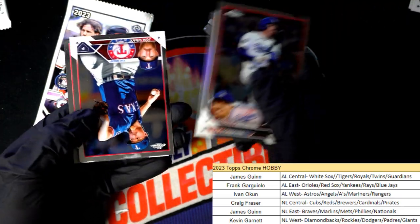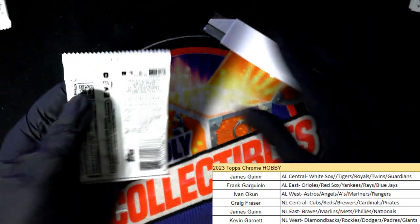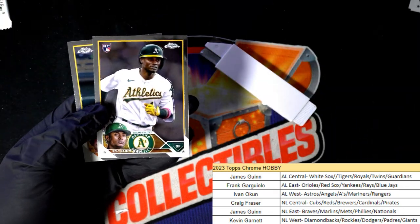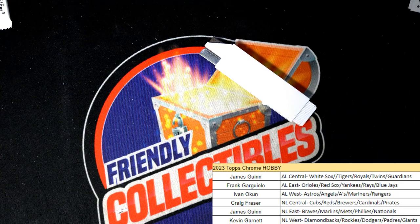Max Scherzer refractor. There's a Yoshida rookie — nice Yoshida. Titans Alvarez for the Astros. And that's our box break in this Chrome Baseball. Ivy, you did it — you pulled the auto out of the box. There's a nice number to 150, Angels rookie. We had a wave parallel for the Pirates and we had a few different things come out.